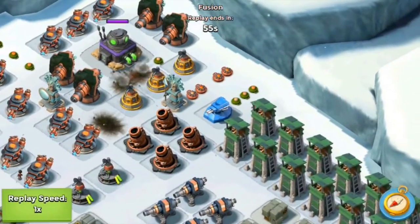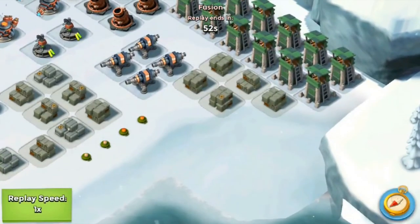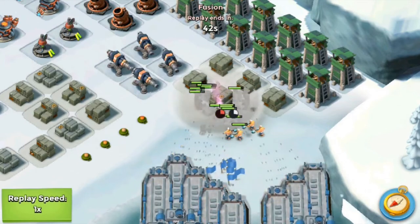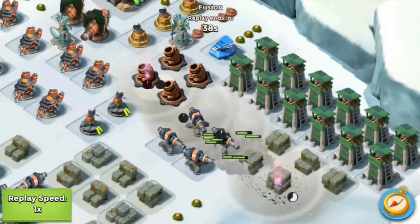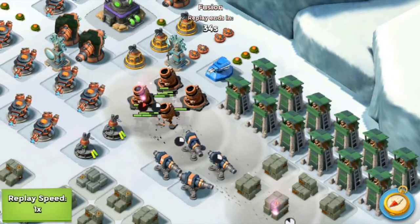First things first, I take down the mines because mines could be very deadly against warriors. Then I'm gonna be going down here, placing a flare to the supply box. I'm not gonna be pre-smoking, so I'm just gonna place a smoke on the supply box and then flaring and smoking up to the mortar here, placing a few more smokes.